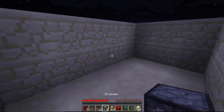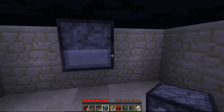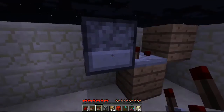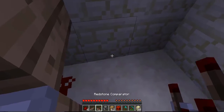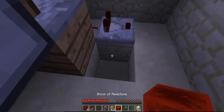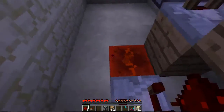Next, we're gonna take our dropper and put it right here, pointing this way. Next, place any kind of block right here and another one right here. Place one of your comparators right behind the dropper. Then place a piece of redstone underneath that block. Then place a redstone comparator and mine out this block here. Place your block of redstone right next to the comparator and place a piece of redstone dust on top, so that it equalizes the type of frequency.